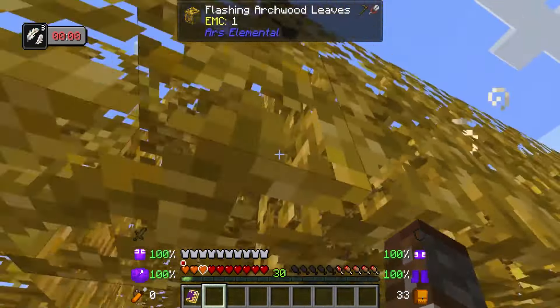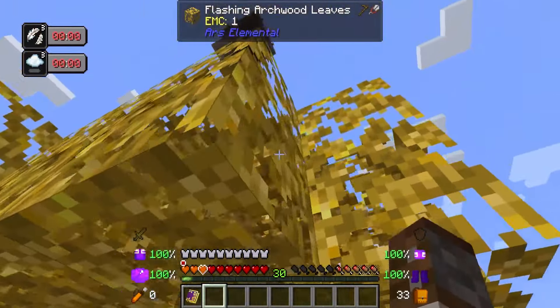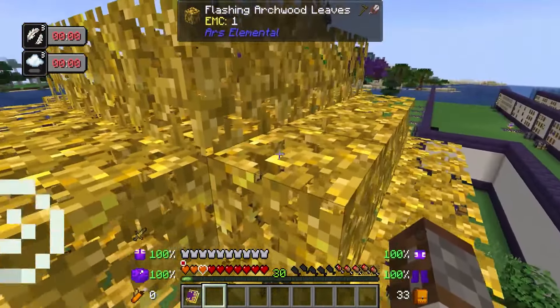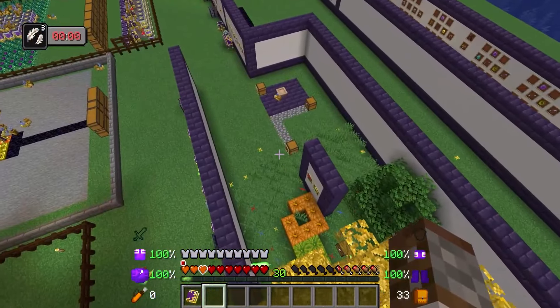If we go over here, it should start pushing us up. No, it doesn't, because it's not like climbing — there's nothing under me. We actually get to go under. It's a bit finicky to use, but it does work, and again, it slightly reduces fall damage.